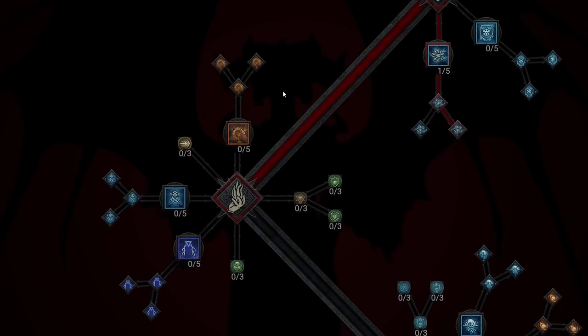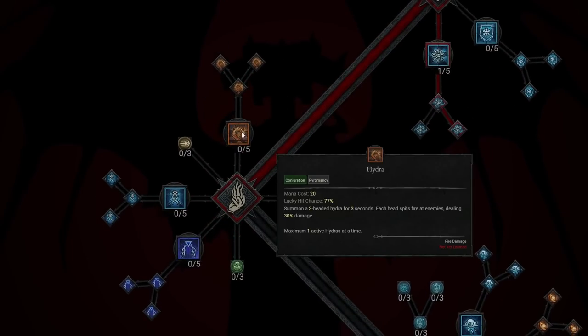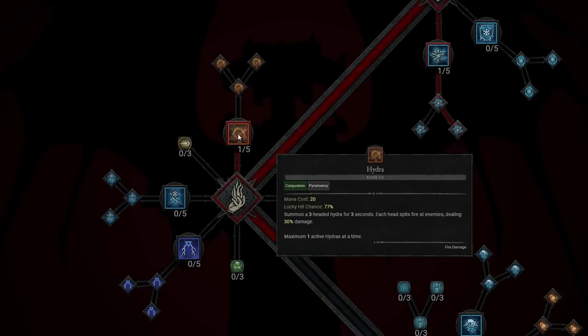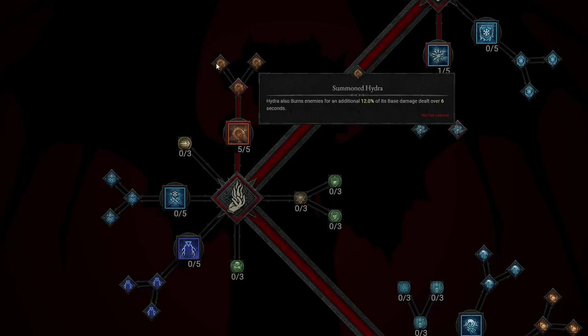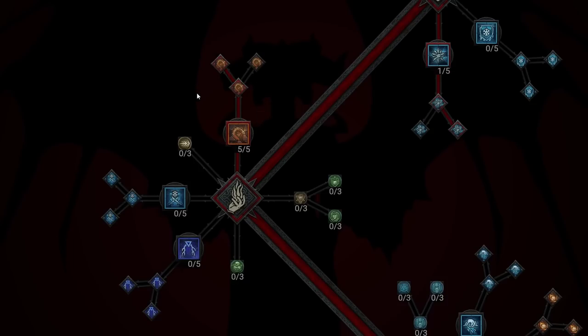Now we're going to take the Hydra, which makes this the Hydra and Fireball build. Hydra summons a 3-headed Hydra for 3 seconds; each head spits fire at enemies dealing 30% damage, with a maximum of 1 active Hydra at a time. We're going to level Hydra all the way to rank 5. After that, we take Enhanced Hydra, which says: while healthy, your cast of Hydra gains 1 additional head, giving us more damage overall. We also take Summoned Hydra, so Hydra burns enemies for an additional 12% of its base damage dealt over 6 seconds — a lot of burn working together, making this Sorcerer build incredibly strong.